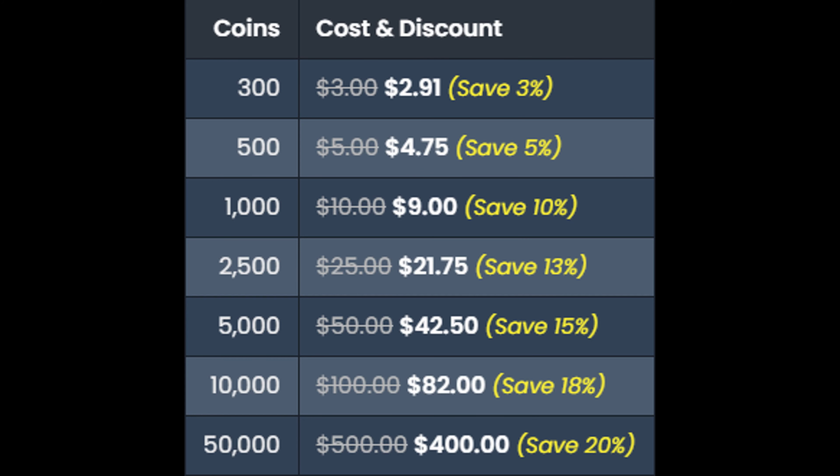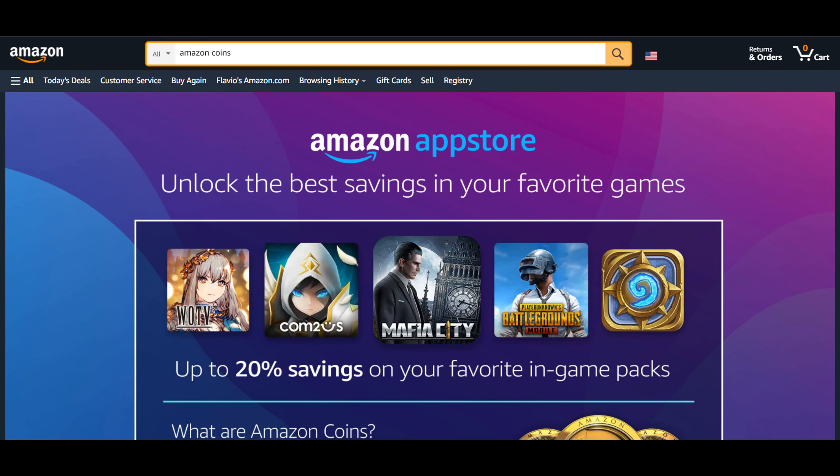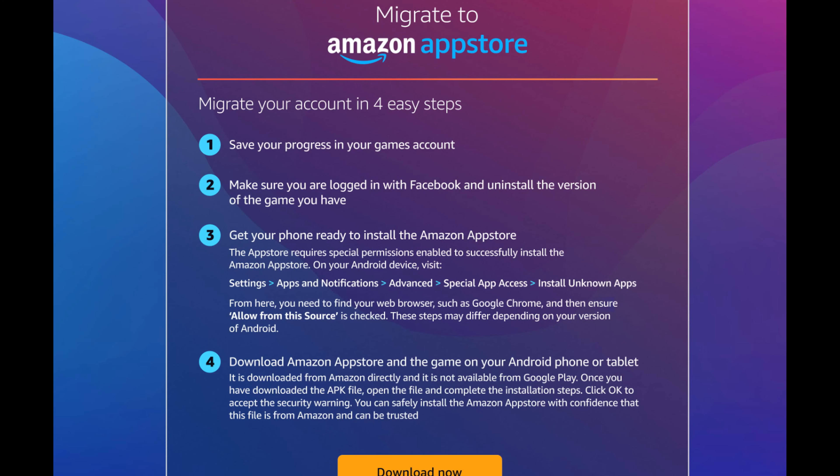However, the discounts there will be lower than 20%. My link is for players from the US. However, if you're not from the US but from any of the other countries where these coins are available, you can simply switch to your country by changing the flag and then searching for Amazon coins, and you'll be able to purchase them too. Make sure you first follow all of the instructions on the page to migrate your Mafia City account to the Amazon App Store, and once you do that, you should be able to spend your Amazon coins to buy in-game packs.